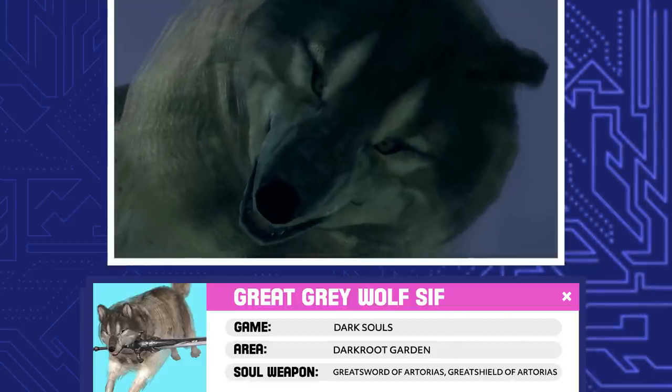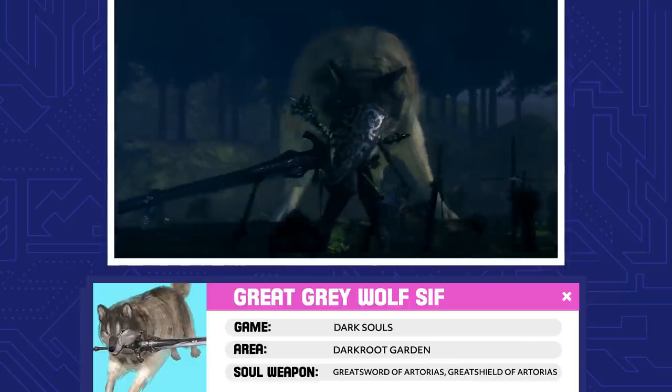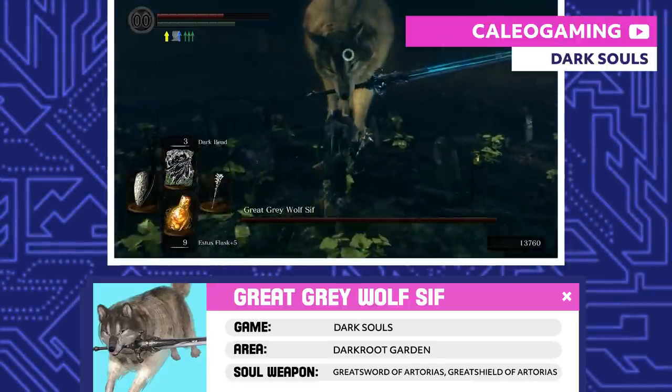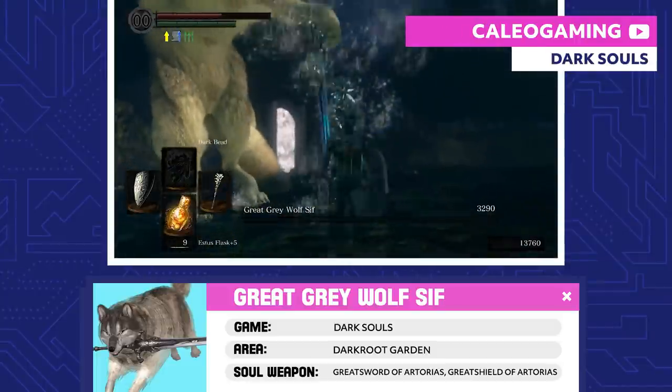Great Grey Wolf Sif. This poor dog is misunderstood. They're only guarding the grave of their old buddy, Artorias the Abysswalker. Artorias protected them from the Abyss, so now Sif keeps everyone from taking his ring to save them from the same fate. And you kill them. You monster.